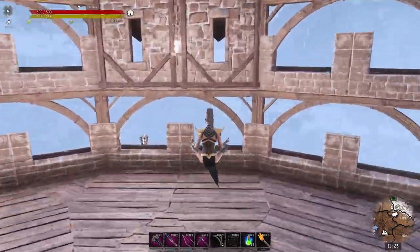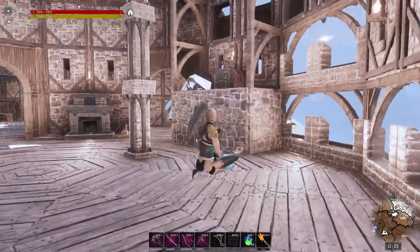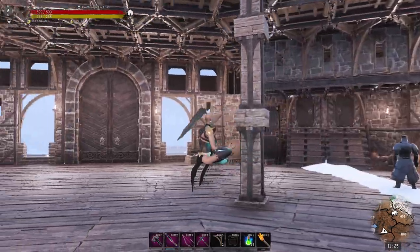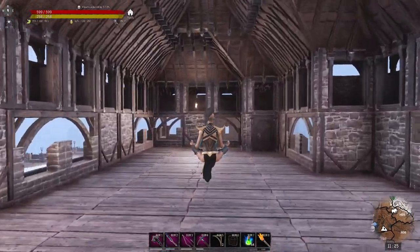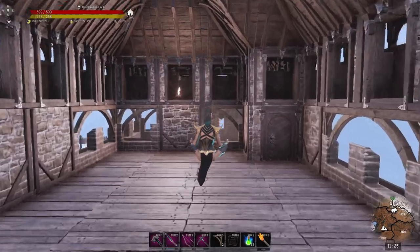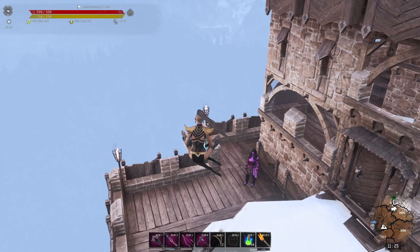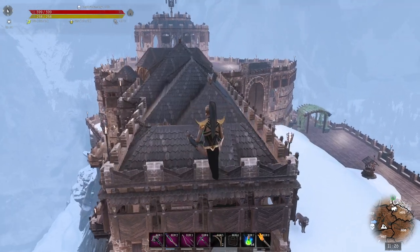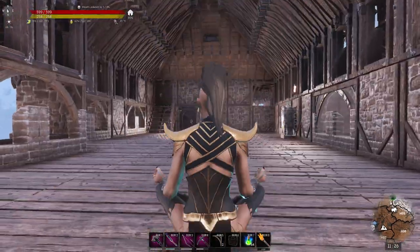I liked it here because of the view. I put glass in as well from the glass construction because I liked looking out. So we have a piece missing inside too - I don't know why. Still got the roof and everything; I like this material, it's good stuff to build with. I think it looks really nice. There's my odd-shaped roof because I like odd-shaped buildings, so I end up with odd-shaped roofs.